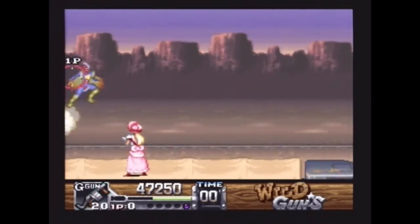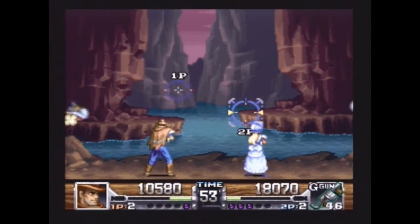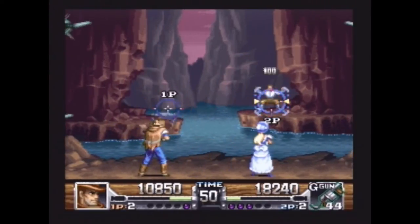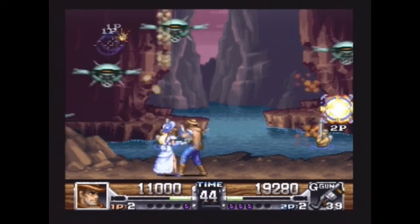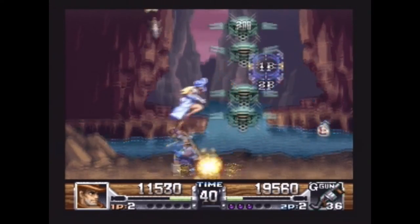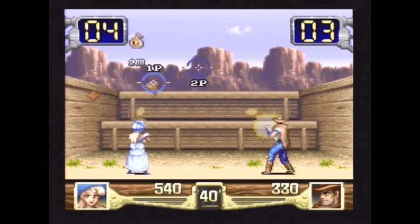You'll also need to use your smart bombs sparingly. The fastest way to conquer the game though is to bring in a second player. You'll have double the firepower, but the amount of damage the enemies can withstand stays the same — essentially the game becomes twice as easy.